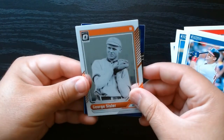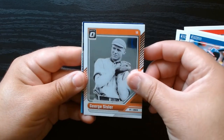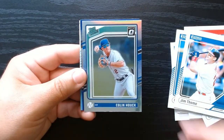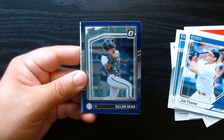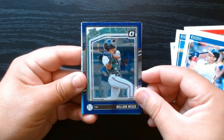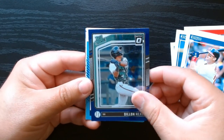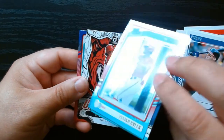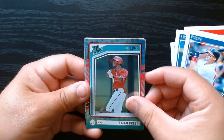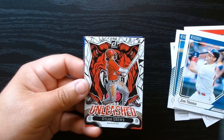Hey, who's our optic? George Sisler — one old school optic. Rated prospect. I guess you always get one rated prospect optic. And you get one of these — Dylan Head. At least it's a rated prospect. That's pretty cool. Nolan Ryan on the Statue of Liberty hollows. Hey, that's kind of nice — we'll take a Ryan Express.